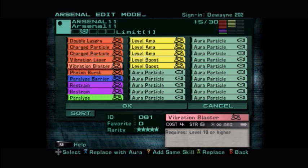Also in this arsenal we play Vibration Blaster — it's a four-cost skill, six strength, medium range, and it also requires level 10. We also have Photon Burst for a close-range attack skill, just in case they're running up on you. It's a seven-cost skill, seven strength — it's like a close-range attack that explodes around yourself. For people who try to psycho knife you or flame sword you to death, you can use Photon Burst to knock them back.